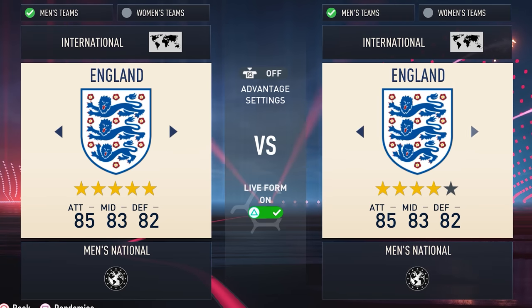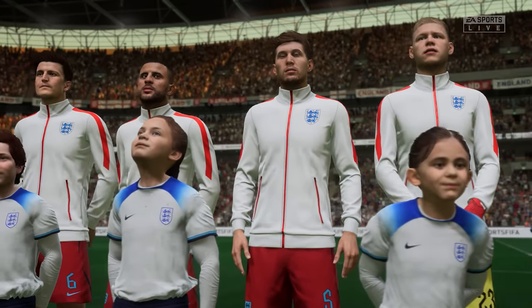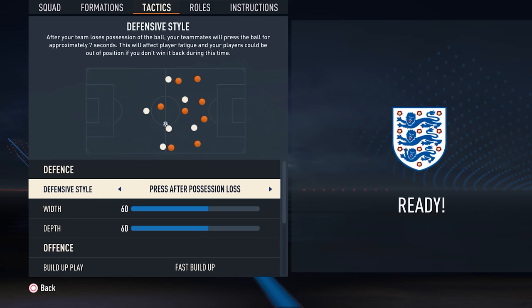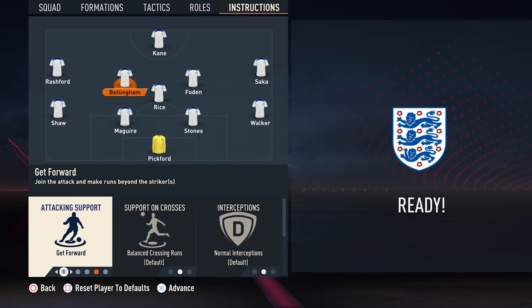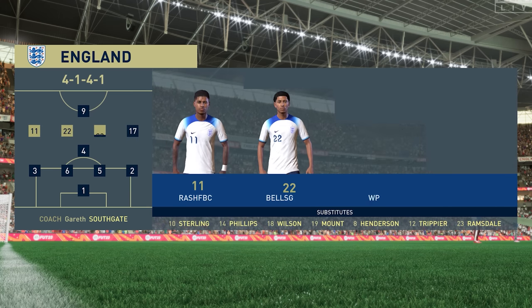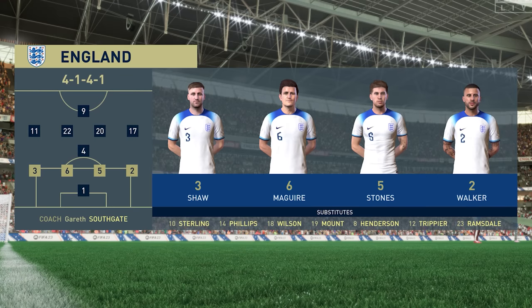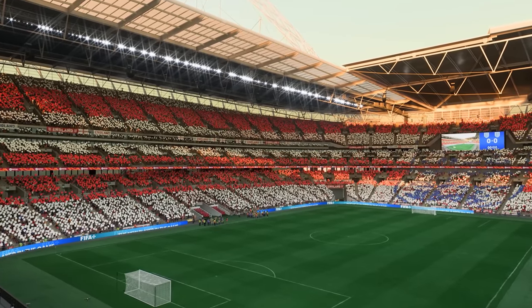So we'll be playing England versus England, a team I know lots about, and hopefully one that's quite strong for the AI as well. For my tactics, we'll go for a 4-1-4-1, with the goal of getting our midfielders to run beyond Harry Kane. We'll have Saka and Rashford on the wing, Rice holding in midfield in front of Walker, Stones, Maguire, and Luke Shaw, with Jordan Pickford in goal.